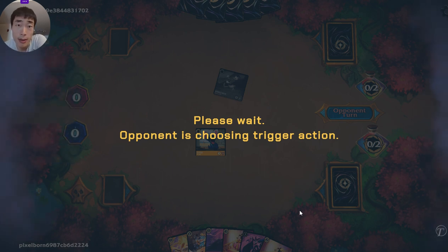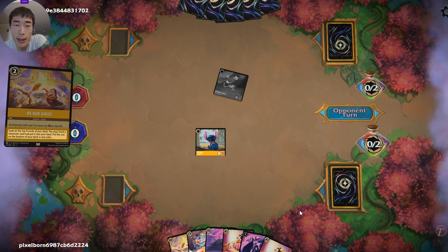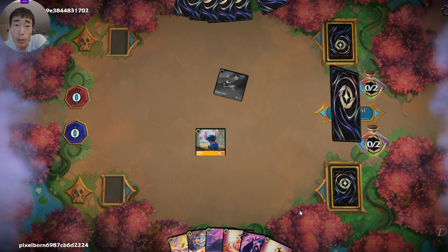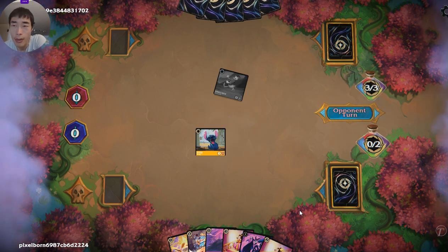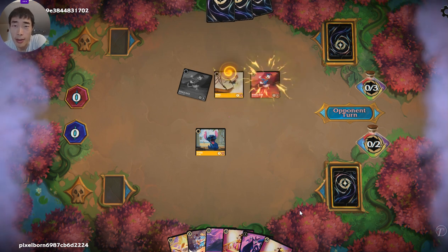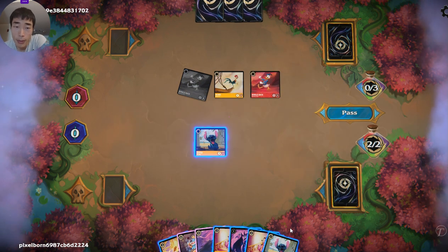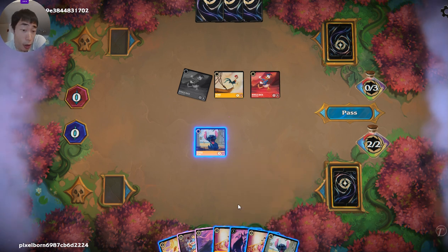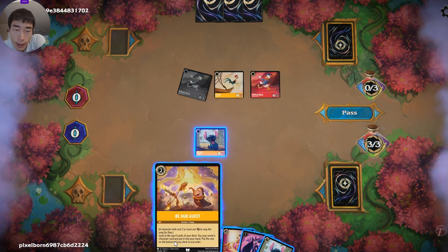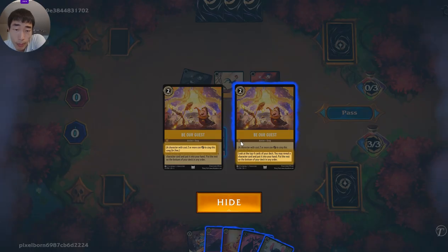Opponent's doing the same thing — it's probably a pretty close mirror match, with opponent being Amber Ruby. Though it's really difficult to justify playing Stitch decks with 9-cost cards like Maleficent. Another Stitch — that's great to keep in our hands. Once again, we will ink the Minnie and play Be Our Guest. Though it is tempting to play the Maleficent this turn.